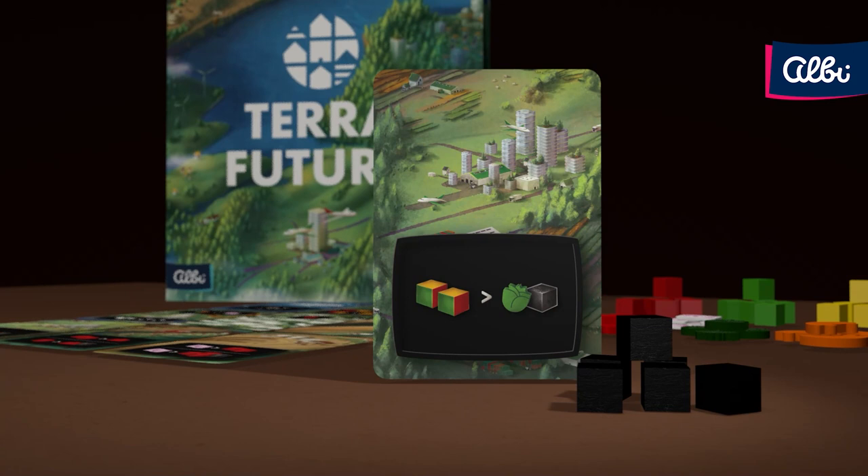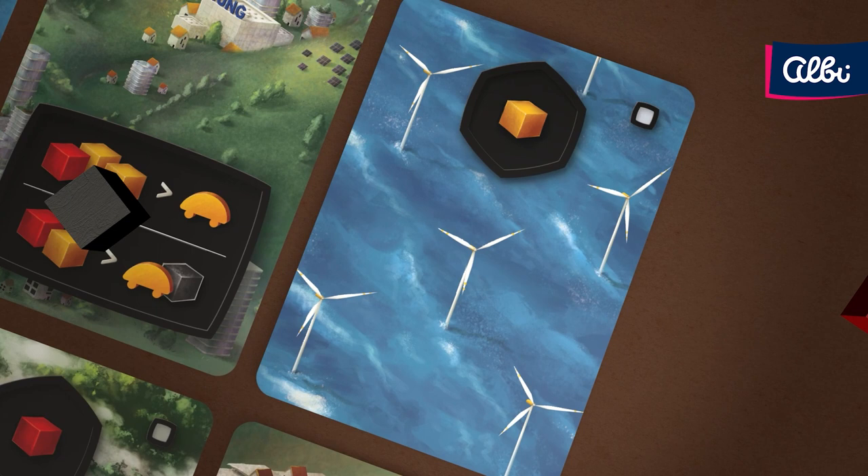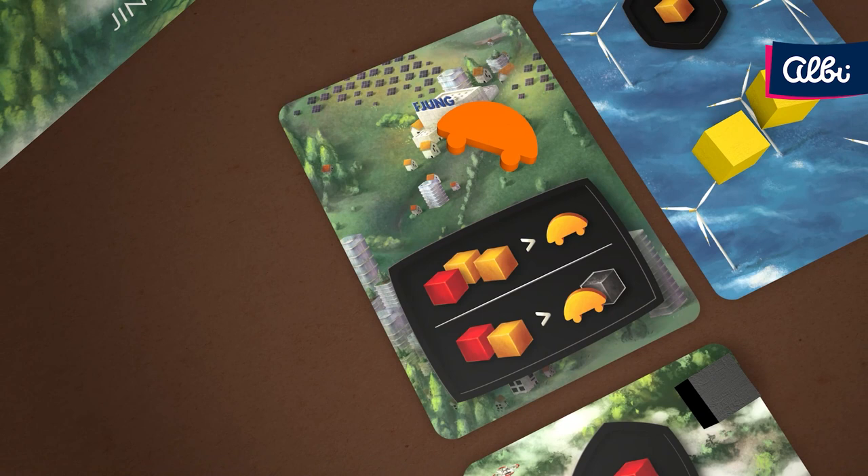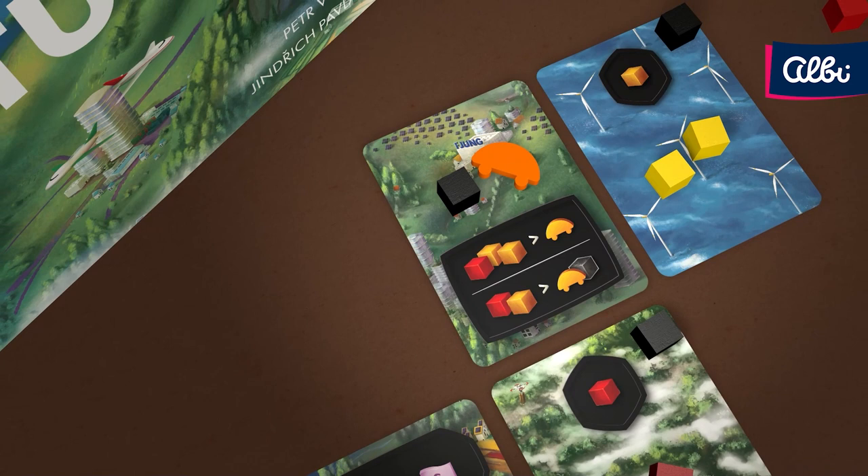Some actions unfortunately lead to creating pollution. Some cards can absorb pollution without any negative effect. If you don't have a space like this available, place a Pollution Cube on any card. This card is now blocked for future use and you cannot access resources stored on it.